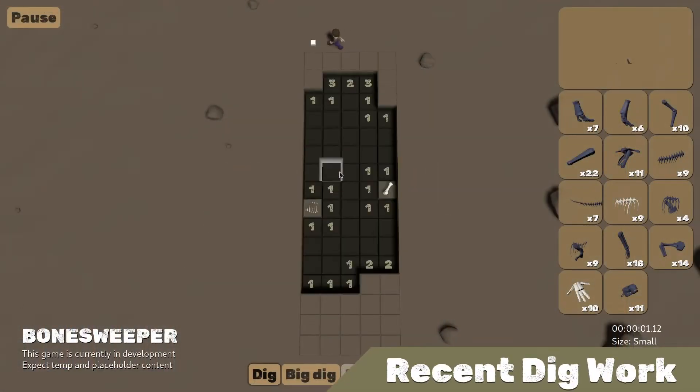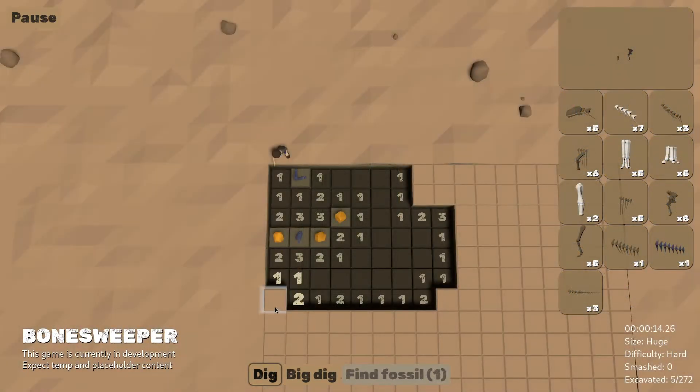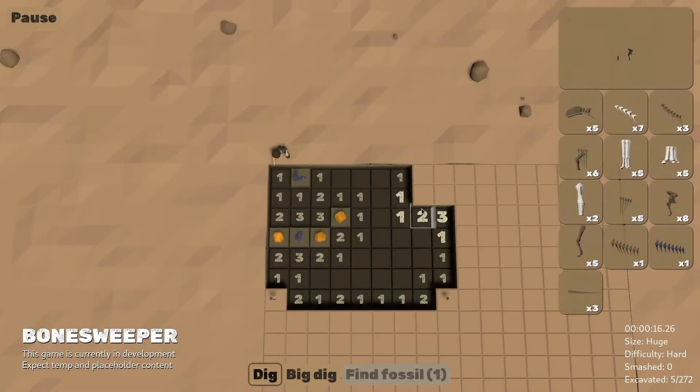Toward the end of September I started work on implementing multiple fossil materials. In the real world, the process of fossilization can result in fossils having very different compositions and looks. To reflect this in Bonesweeper, individual dig sites now pick a material from a list specific to the location that will be used for all fossils found at that site.